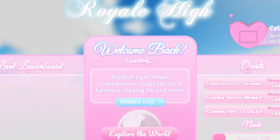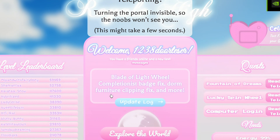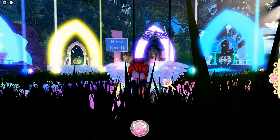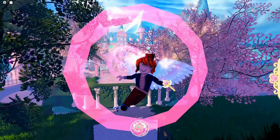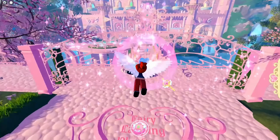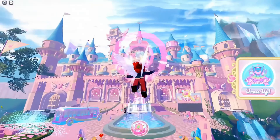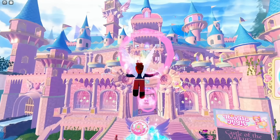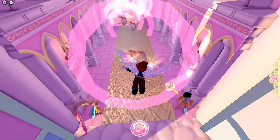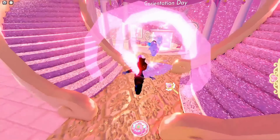I think it might work — let's go into a brand new Royal High campus. I have never played Royal High on this account. Here we are, a brand new student at Royal High on my brand new account. Now we're going to test the door code to see if it's only 1238 on new accounts. I'm just collecting some diamonds while I head over.